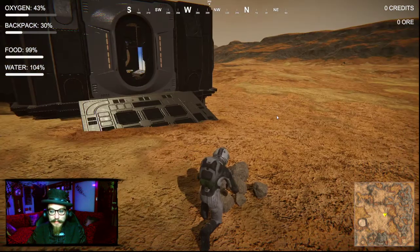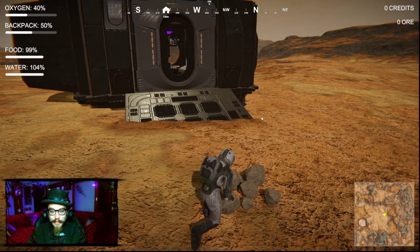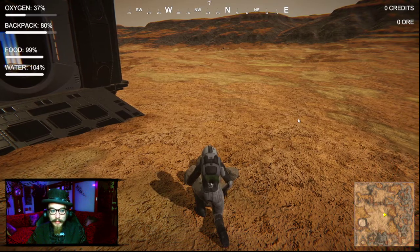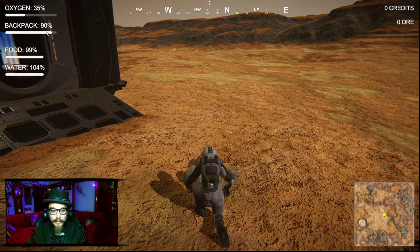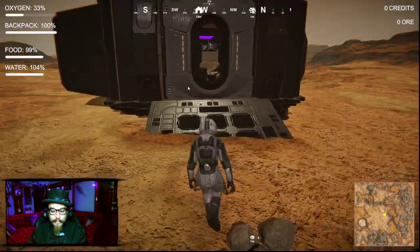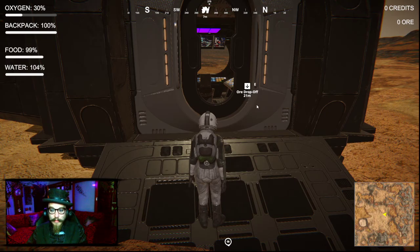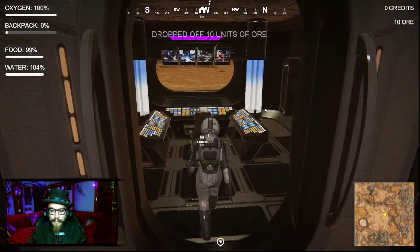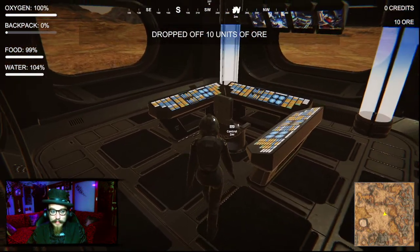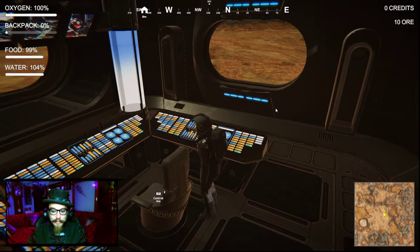I've got some time to spare on my oxygen levels, although I don't know how to replenish them quite yet. Your backpack is way full now, we've got way too much copper. Drop off. We've got to go in first. Oh, I just walk in for it to drop off? Nice. My oxygen is back up to 100.